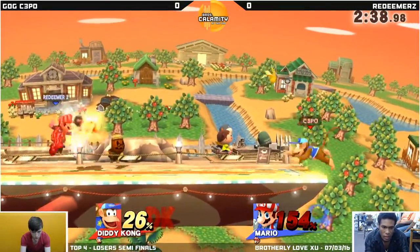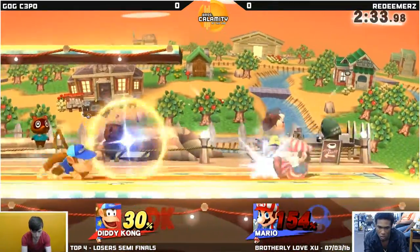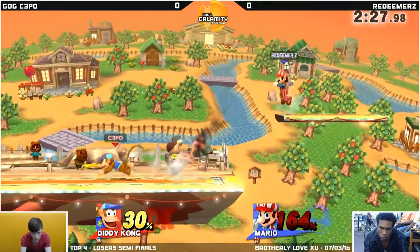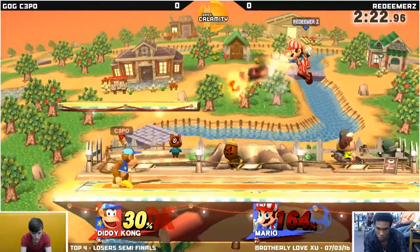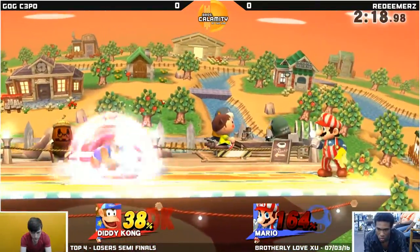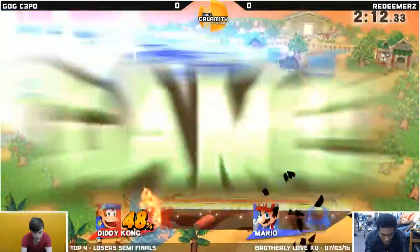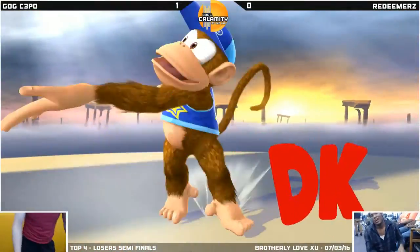Almost got a good chunk of damage out of that. Flood pushing him back. Not able to punish that monkey flip. He's been really fearful of that banana on that last approach. And it should add a little bit of fear this time too — Redeemer Z is respecting the banana quite a bit right now, which is some good pokes, but some missed opportunities on punishes just like that. And that will take it — down tilt into the forward air closes out the stock. C3PO takes game one of this set.